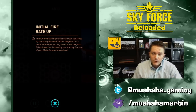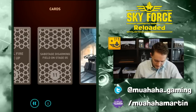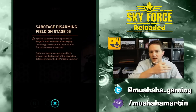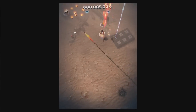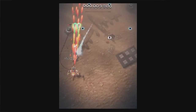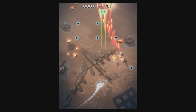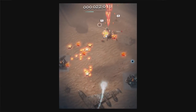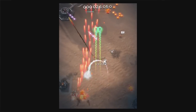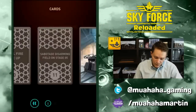Initial Fire Rate Up increases your starting fire rate and stacks with all the weapon upgrades you get during the stage. Next is Sabotage Disarming Field on Stage 5 — you know that big disarming field that disables your weapons when you fly through it? This card disables that field. Instead, a ghostly EMP-shocking entity follows you around and disables your firepower, but you can dodge it. It's hard but possible to beat the level without getting touched by it.